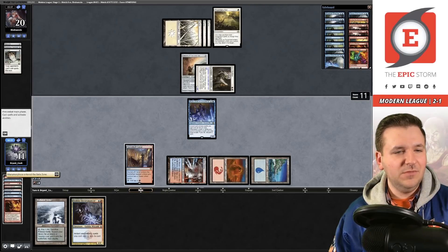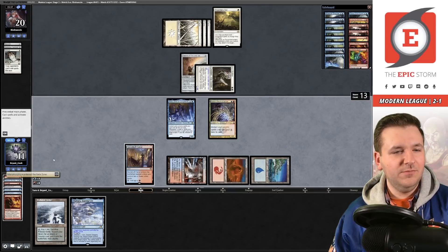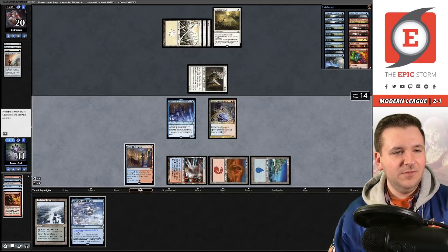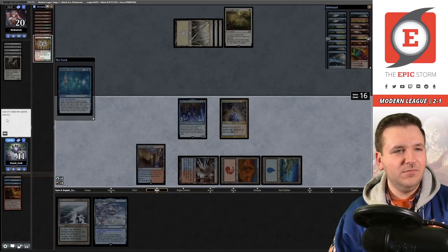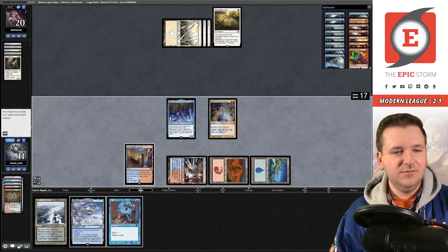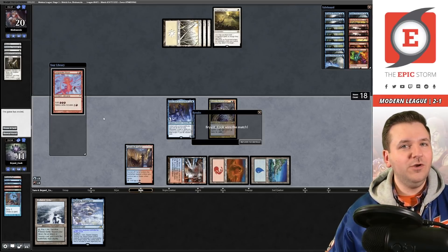This should be easy from here — all the spells, blue-blue, Electromancer, Manamorphose for blue-blue. We destroy the Sword with Abrade, Lightning Bolt the Core Outfitter, cast Discover and take Manamorphose for free, blue-blue — storm count is 18. Opponent concedes. Three and one, one round left to go. That was a really fun match.